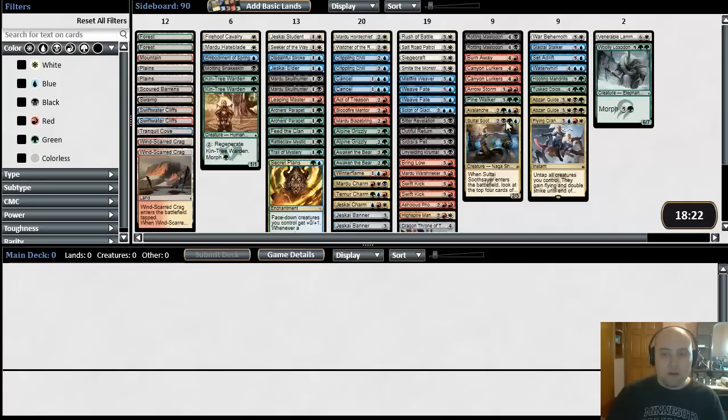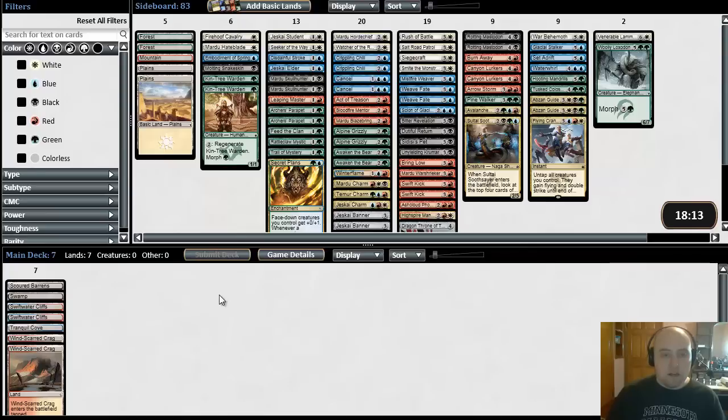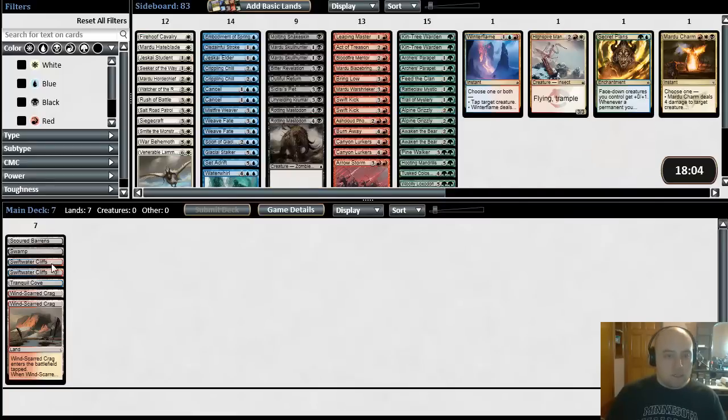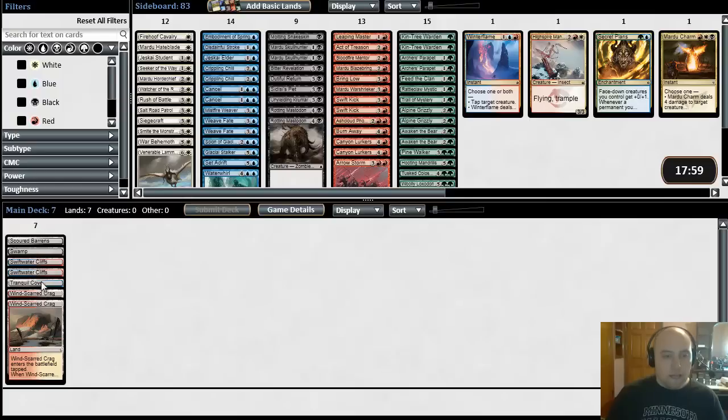Now I like to sort by color. I sort by converted mana cost, but that's actually good because the first thing I look at is these lands. Let's put these down here and just see what our mana looks like, then sort by color again. It looks like we have a lot of red-producing lands, a lot of blue — a lot of red, blue, and white. Red, blue, white — so Jeskai. Jeskai looks great, but we also have that Rattleclaw and stuff.